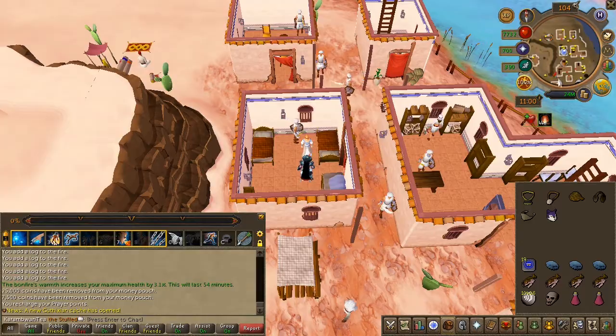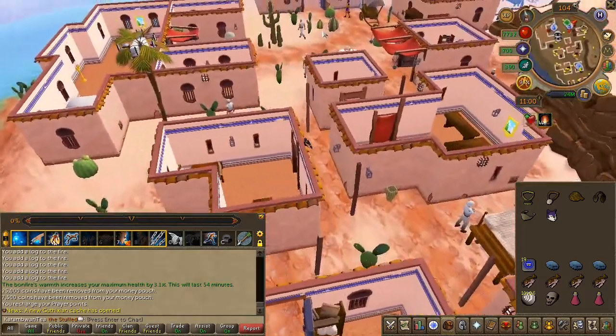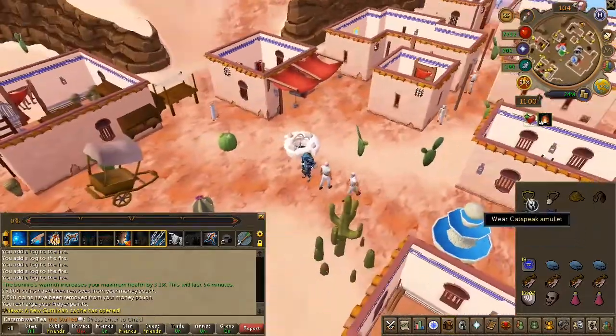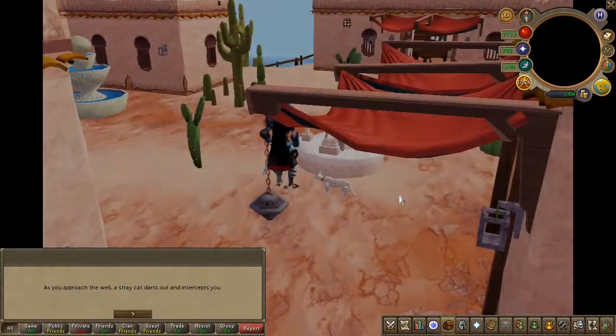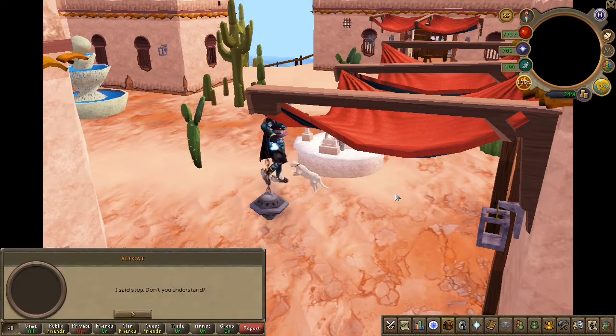Next, wear your catspeak amulet and attempt to enter the well to the south. You will now get a cutscene. It is very important you do this while wearing the catspeak amulet, or you will not be able to move ahead later.